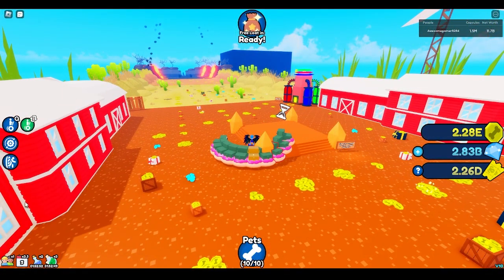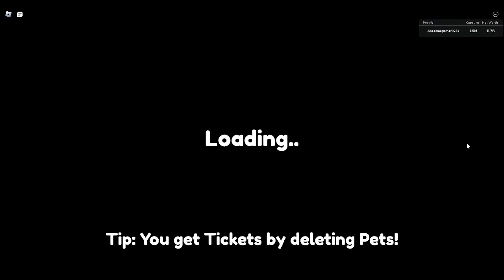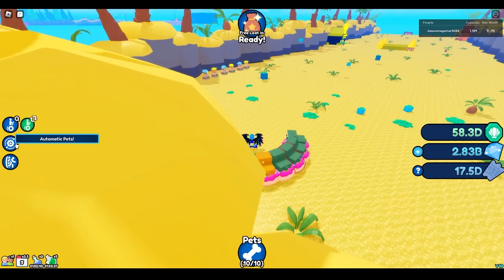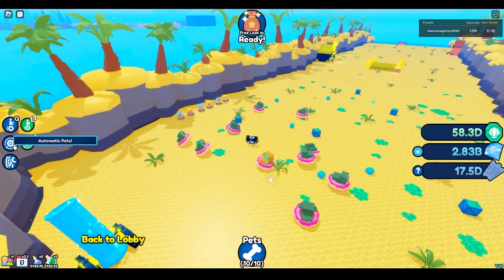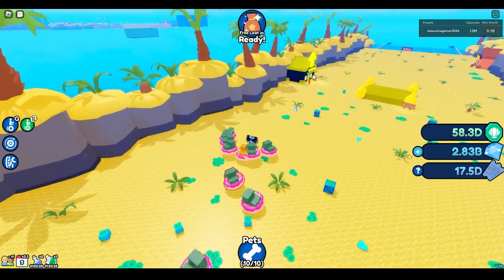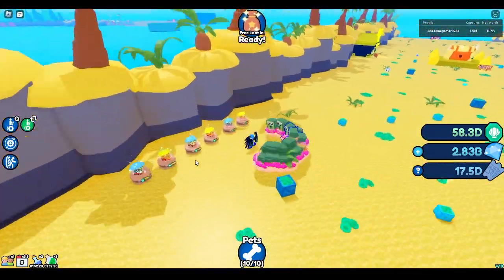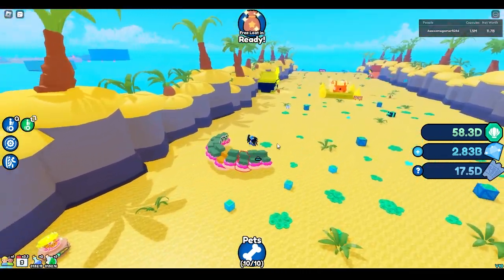Let's go to the Summer World first. We got Summer Tickets. What I did at the start of the world — I was so tired that I didn't even click Automatic Pets. So make sure you have Automatic Pets on; it makes this really easy. Then once you get over here, start using your currency to open the chests and get capsules. Or you can technically just keep waiting.